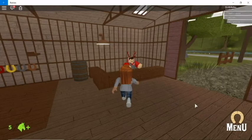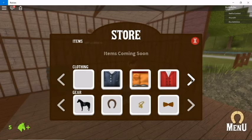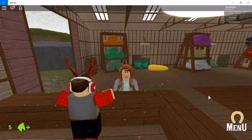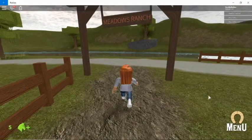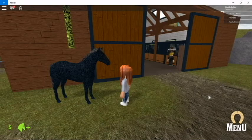The game has lots of different features, like the store where you can purchase gear for your horse or for yourself. There are lots of different areas to explore as well — the stable, the wash bay and barn at the back, and the surrounding area. There are a few things in the surrounding area that are quite nice to come across, so definitely go exploring if you play this game.